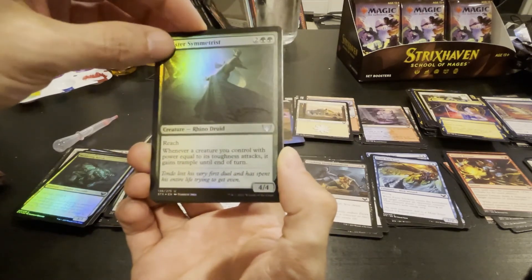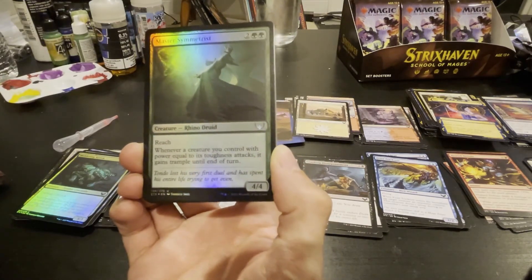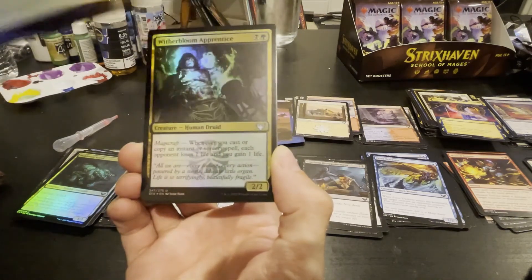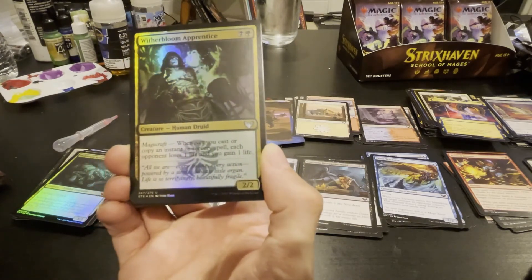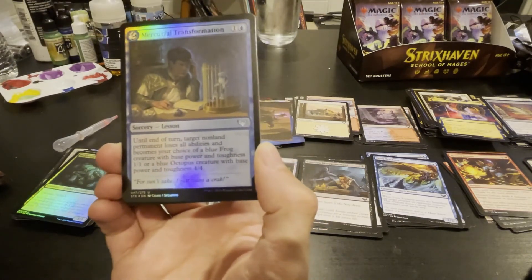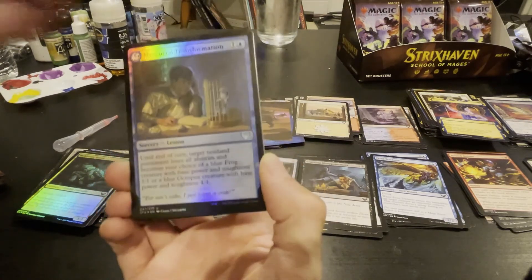Reach — whenever a creature you control with power equal to its toughness attacks, it gains trample until end of turn. Doesn't seem bad — it's got reach and trample for a four drop four-four. We've seen this guy, I like him. Mercurial Transformation — until end of turn, target nonland permanent loses all abilities. We just saw this a few minutes ago.